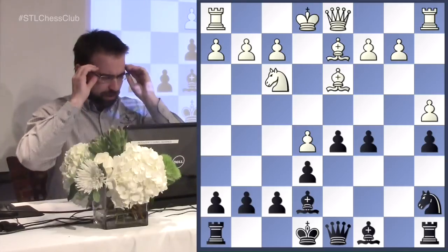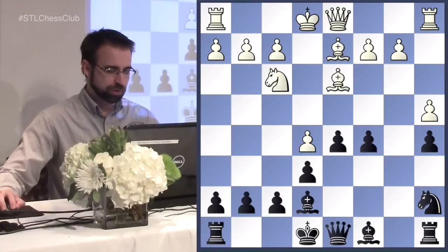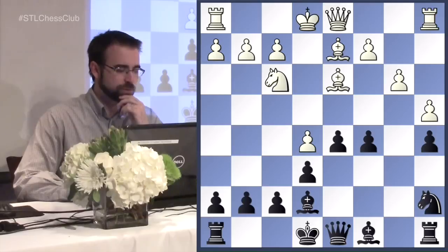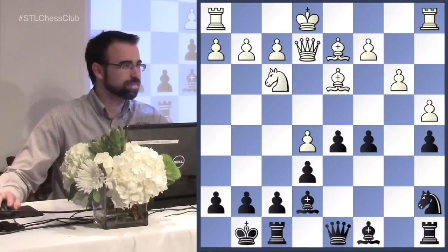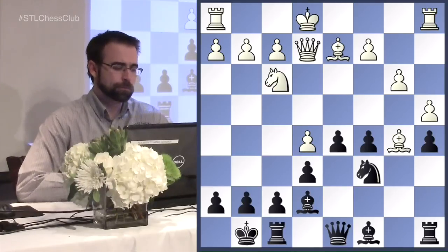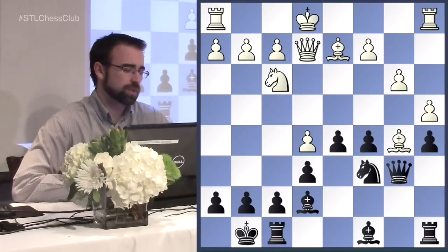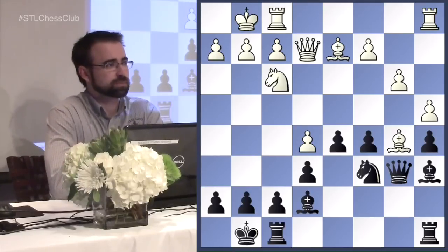White doesn't have a big attack coming just yet, and black will soon trade off the bishops. After b3 preventing c4, white castled. Knight to c6, the bishop came back in, and we intend to play queen b6. Then on the next move we can go try to trade the bishops. So queen to b6 makes a lot of sense, then bishop a6. He's done all the plans he wanted to do, and now we're out of the opening and into the middlegame.